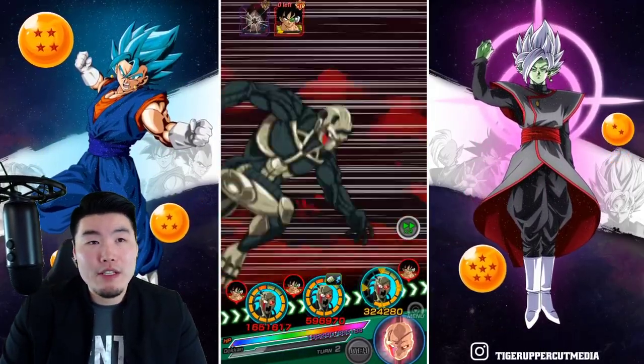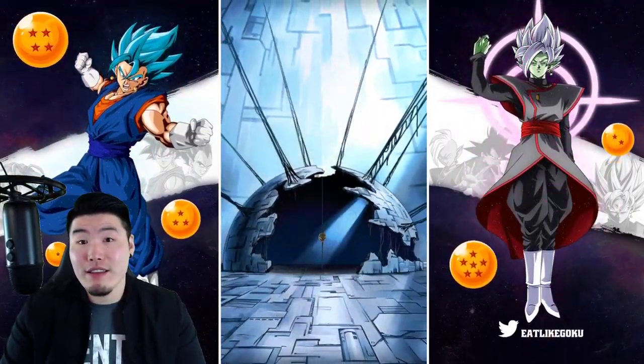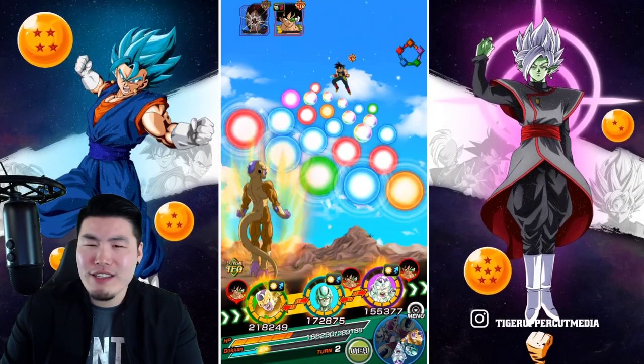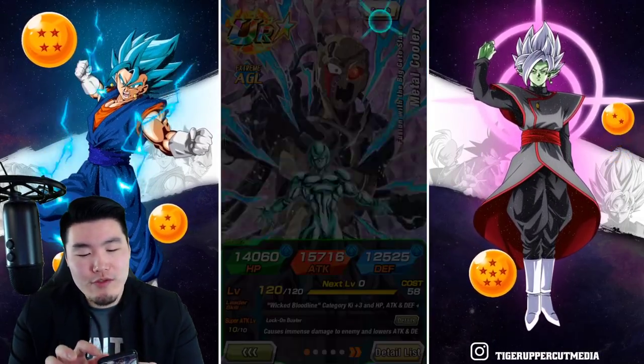I truly believe that AGL Metal Cooler kind of ushered in the new era of animations in this game. Because before AGL Metal Cooler, all the animations for non-LR units were just kind of like — okay, they were fine. They were better than the free-to-play units, but nothing too special. But when AGL Metal Cooler came out... was that three turns? I swear he transformed for three turns.